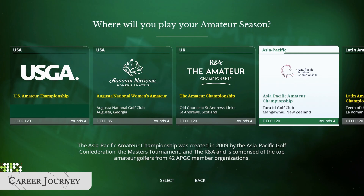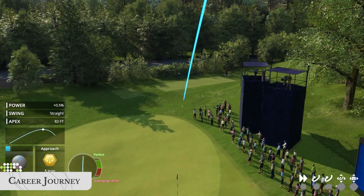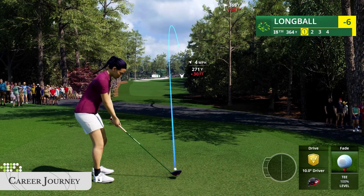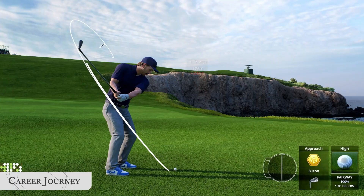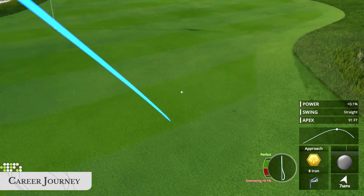The first route lets you start at various amateur tournaments, including the U.S. Amateur Championship presented by the USGA, the Augusta National Women's Amateur, and others. Finish your amateur career in Q School and compete for a spot on the Korn Ferry Tour.